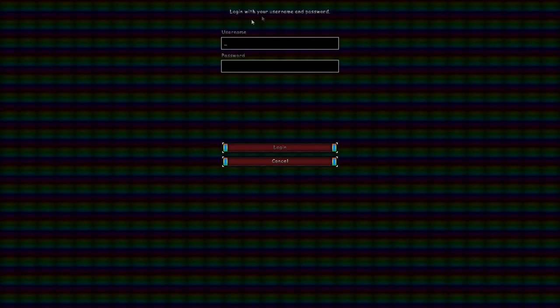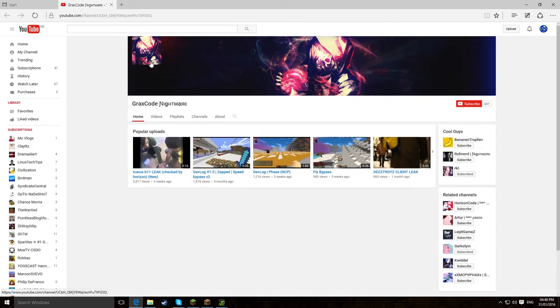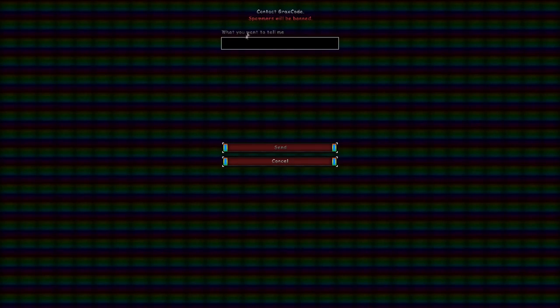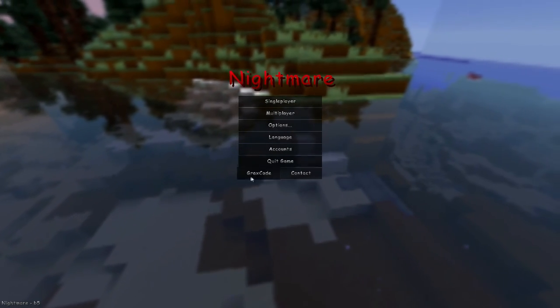Once you message and purchase the client, he will give you a username and password so you can log in. You'll be brought to the Nightmare screen, which shows his YouTube channel with some of the latest things. There's also a contact section where you can type a message and send it, and he will receive it.